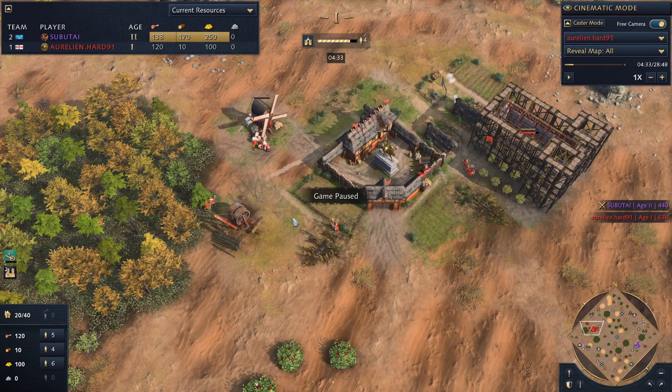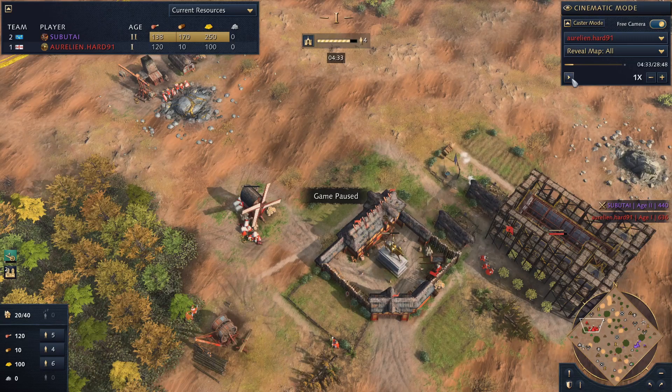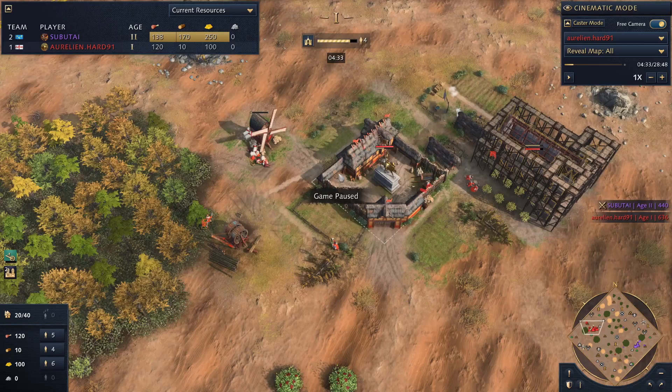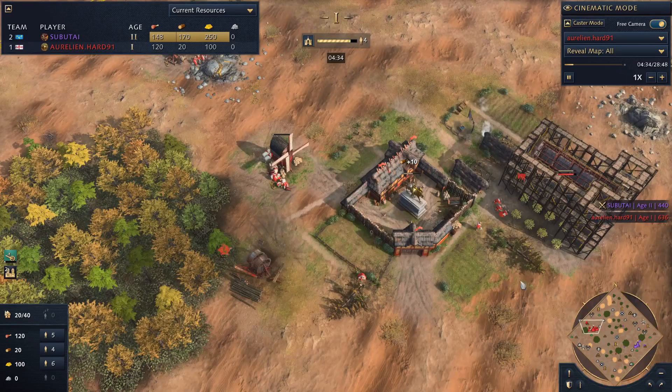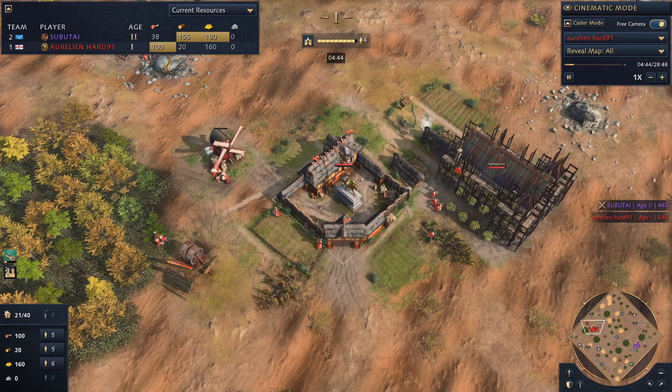Always do constant villager production — it's super important and probably one of the most important things you can be doing at this ranking, other than spending your resources, which we'll go over later. Looking at the English player, we see four villagers aging up — that's normal. But we have only five on food, five on wood, and six villagers on gold. Why do we have six villagers on gold?